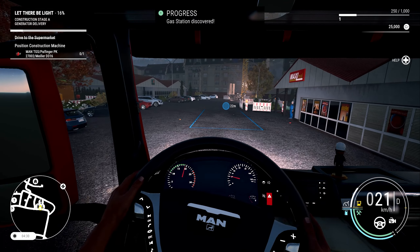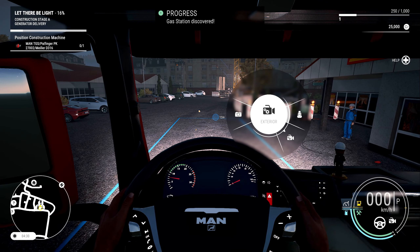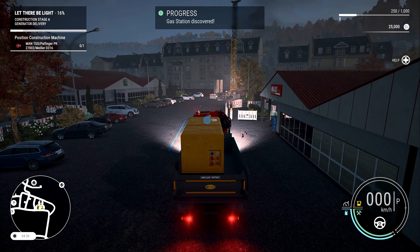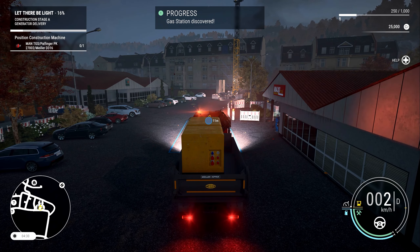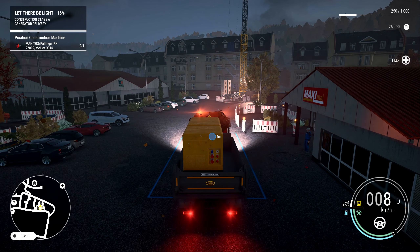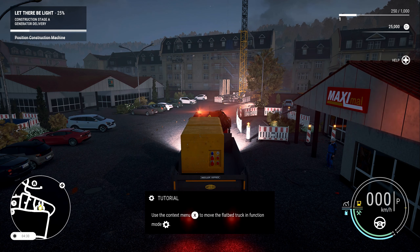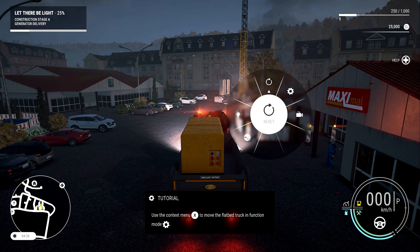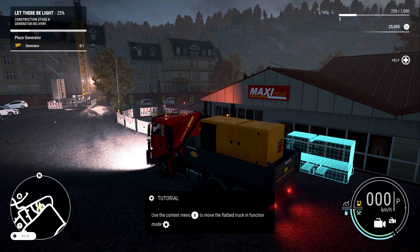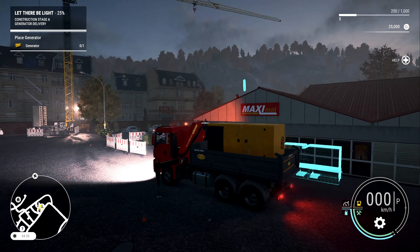We are here, literally just down the road, so we're going to park in this space. I need to macro the camera button somewhere because going through that interface is a bit laborious, but we'll do that later. We are in. We're asked to use the context menu to move the flatbed truck into function mode — so let's go up to function mode, that should pop our arms out and get the jibs lowered.